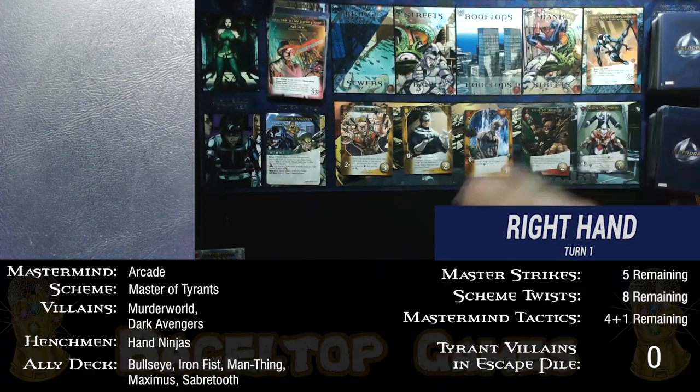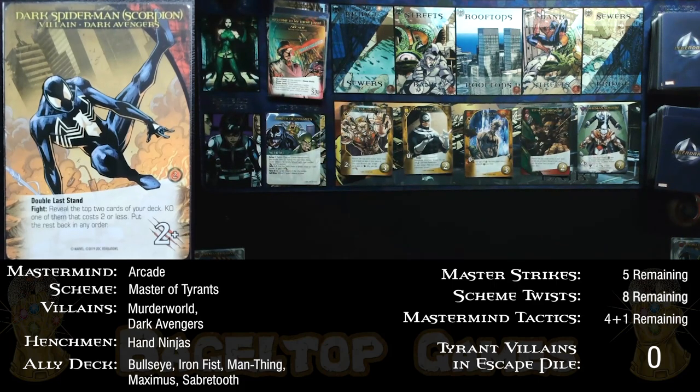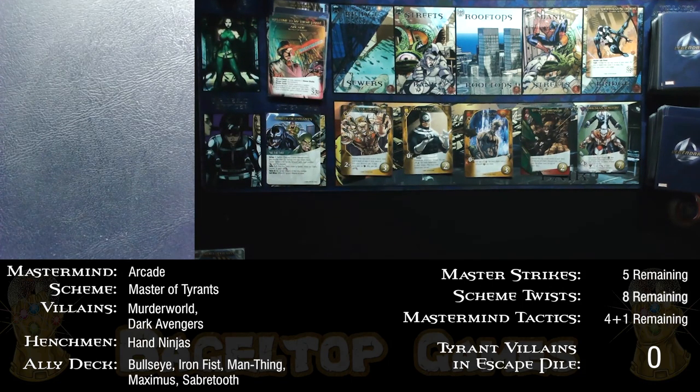Our first villain appears: Dark Spider-Man, aka Scorpion, with double last stand — plus 1 attack for each empty city space. There are 4 empty city spaces, so Spider-Man is a 6 attack. Man-Thing also gets buffs when there are empty city spaces, so Man-Thing might be good to cancel that out. It is impossible to generate 6 attack with just gray cards.